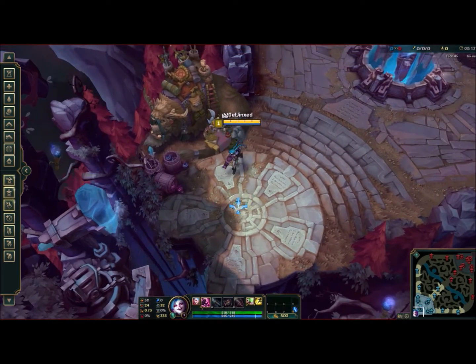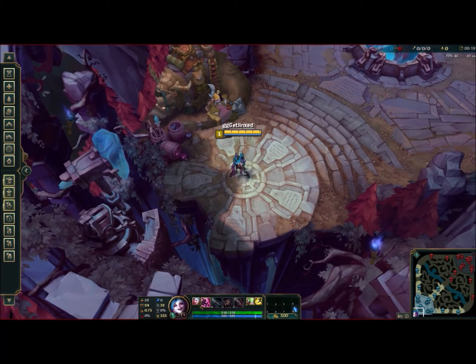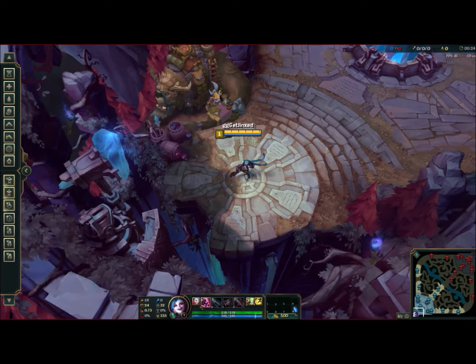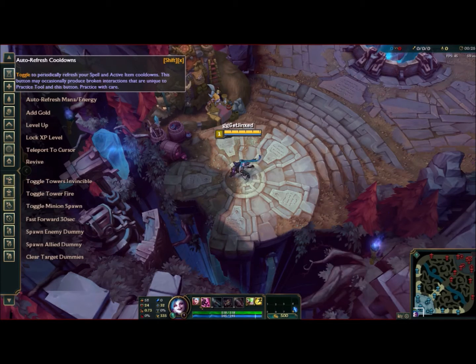It comes up on the side and it allows you to do different things when you press them — it toggles them. For example, if you hit the cooldown button and you have that on auto-refresh, it means you can infinitely use your cooldowns, like Flash.